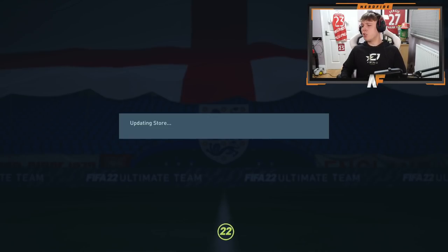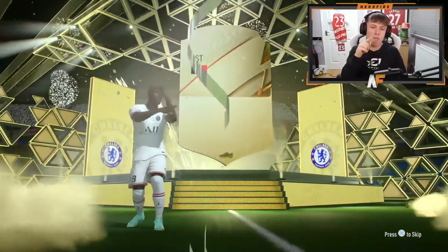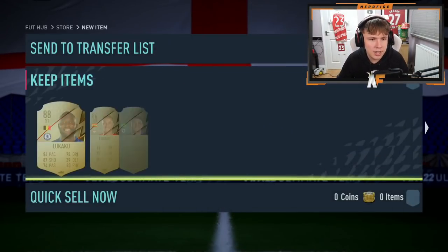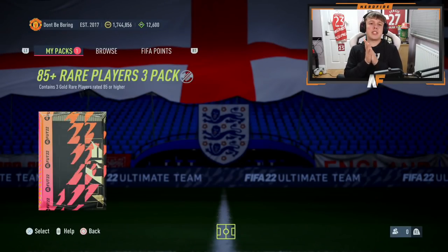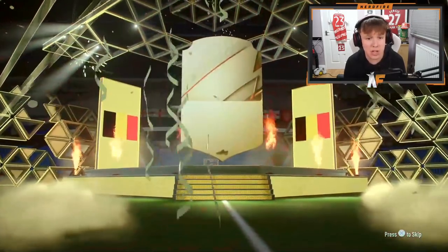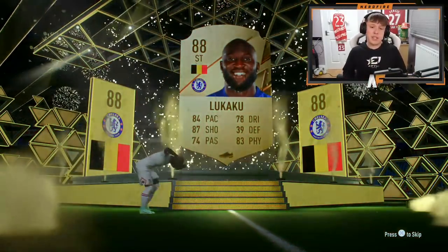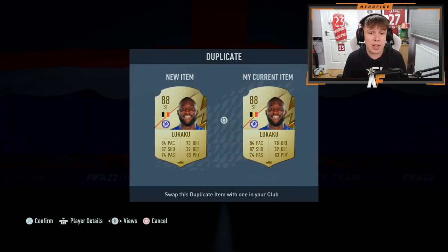Ultimate pack — can it give me something massive, specifically a FUT Birthday? It's a walkout — it's Lukaku in the new PSG kit. I mean he's literally fodder at this point. Two walkouts, not bad. Finally, my 85 times three on my account — no FUT Birthday but an 88-plus walkout: back-to-back Lukakus. 88 fodder is always good. Sancho as well — that's a three-walkout bag, not bad at all!